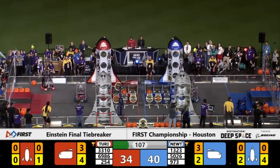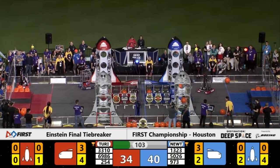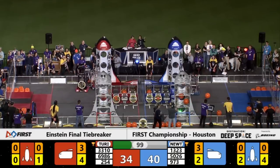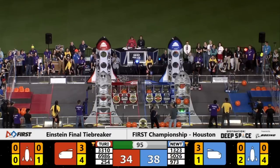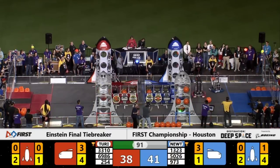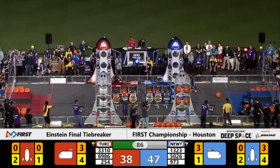Once again, that defensive Red Alliance robot, team 5026, playing defense from the Blue Alliance over on the red side of the field. A very hard hit coming from 3310, ramming into that Blue Alliance robot. Already we're going to find the score 38-34. Very tight match, with a minute and a half remaining here in the tiebreaker.